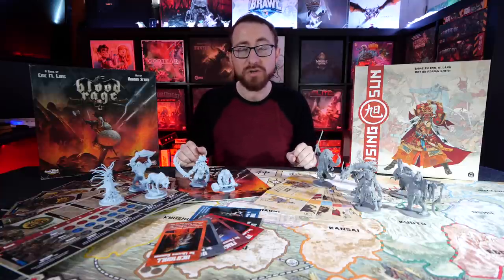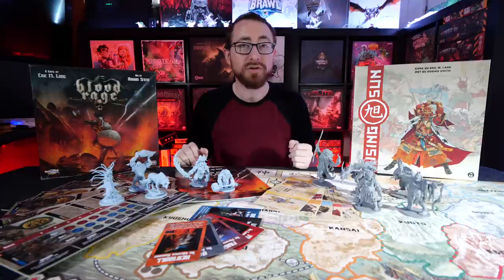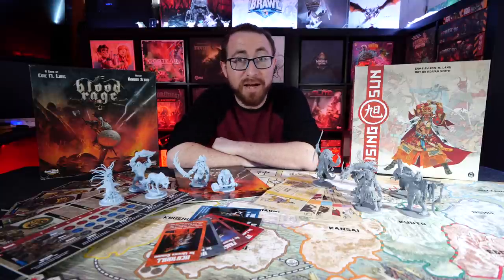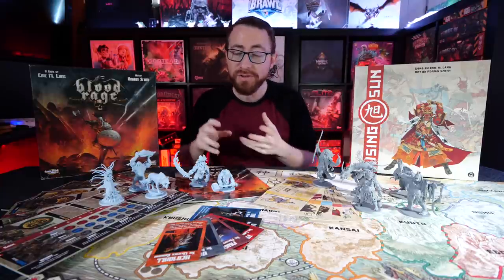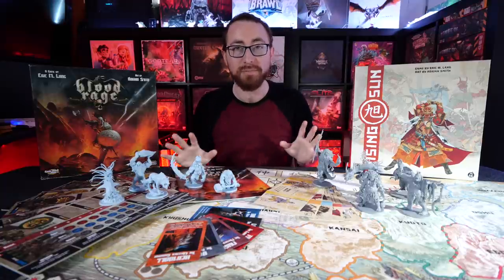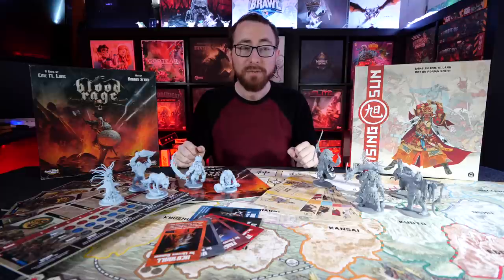Theme also drives my preference for Blood Rage's miniatures and art. The Viking theme, while arguably overdone, I still prefer over Rising Sun's Japanese mythology theme. Rising Sun's theme is great — demon dragons, Oni and the like — but Fenrir and the ridiculously over-the-top Norse creatures in Blood Rage just appeal to me more. Blood Rage gets a slight win in theme, though both themes call to me — Vikings just a tad more.